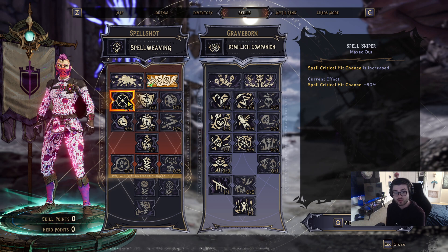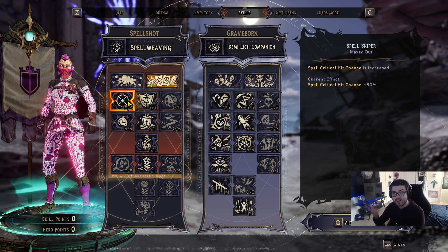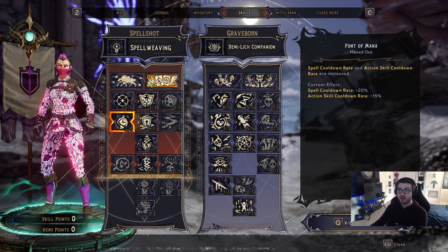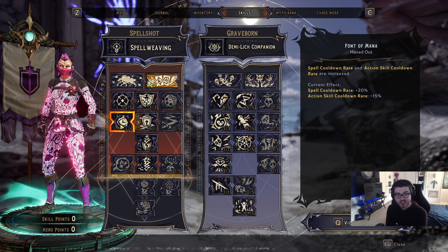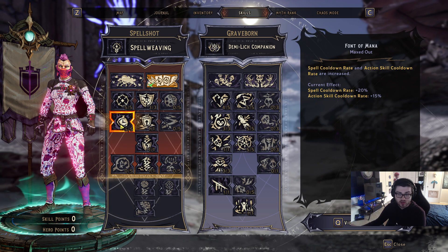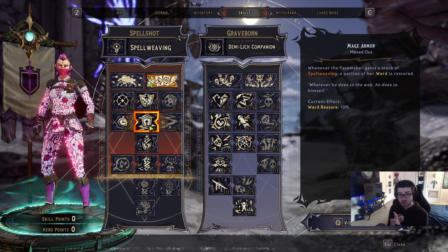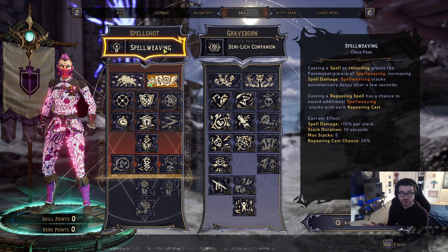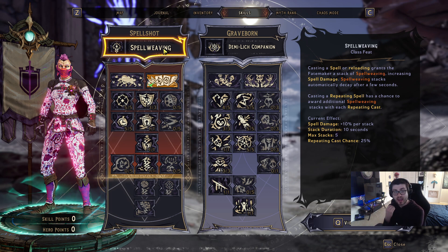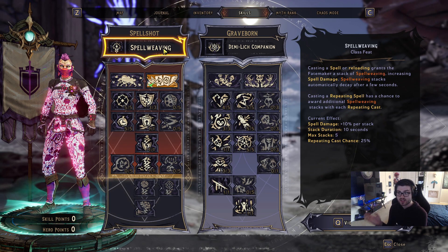I'm also running Spell Sniper, giving a 60% chance for spells to crit with five points invested. Combined with our class mod and armor, you pretty much crit every single time. I have five points in Font of Mana for 20% spell cooldown rate, which is very nice — running two spells means you get them back faster. I also have one point in Mage Armor: whenever you gain a stack of Spell Weaving from reloading or casting a spell, you restore ward.